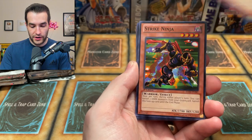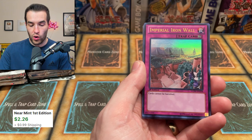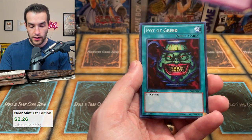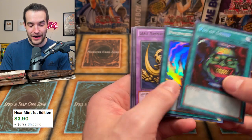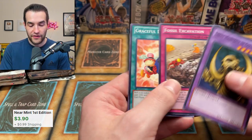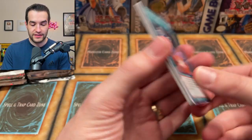We've got the Dark Dust Spirit. The Strike Ninja. We got the Jinzo and the Imperial Iron Wall — pretty cool card. Another Pot of Greed! We got the Pog of Greed. And then the Polymerization with the Great Mammoth, Fossil Excavation, and the Graceful Dice. Two Pogs, three Red Eyes Darkness Metals — this is a good start.